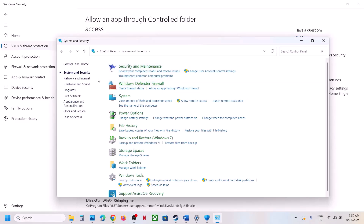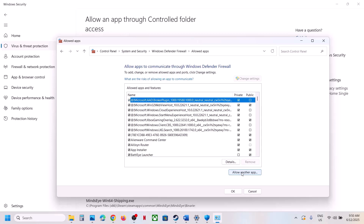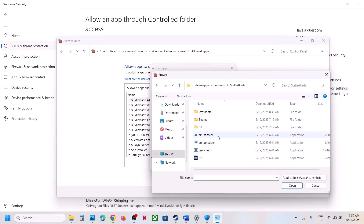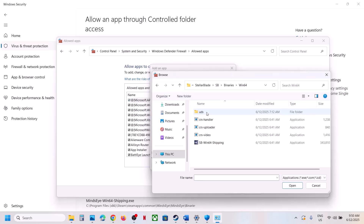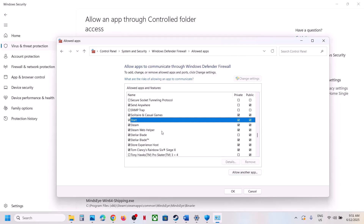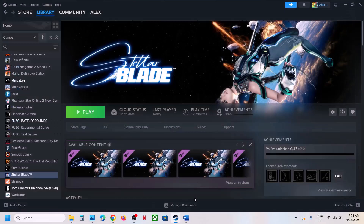Also, type Control Panel in the Windows search box, go to Control Panel > System and Security > Windows Defender Firewall, click 'Allow an app or feature through Windows Defender Firewall,' click Change Settings, click 'Allow another app,' click Browse, go to the game installation folder, select the game EXE, click Open, then click Add. Once the game is added, launch it and check.